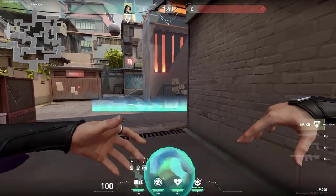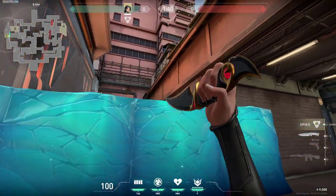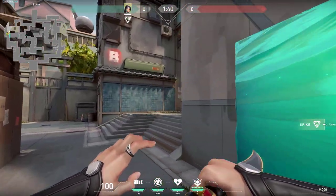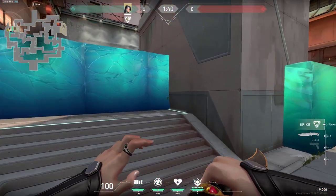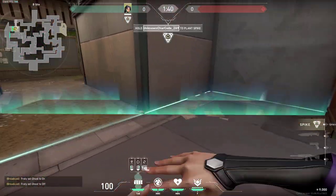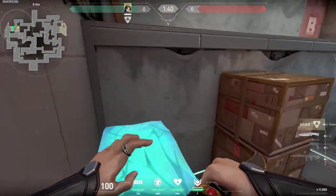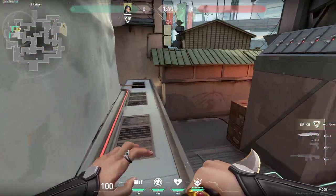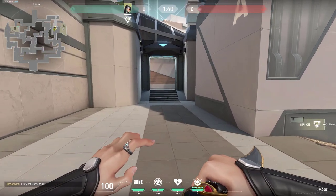When attacking on A there are two best boosts which you should do. The most common one is this - you simply block off the view from anyone from tower. Then you can do this simple one right here on site that way you give yourself safe space to plant. Or you can try simply walling off the spawn like this and then you're giving yourself the option of jumping on top of this box and going into heaven, maybe surprising enemies from this spot since they would not expect you to be here.